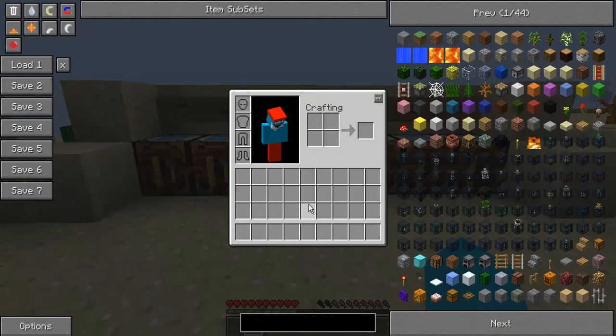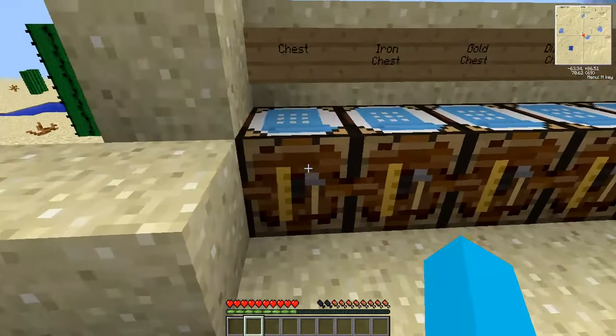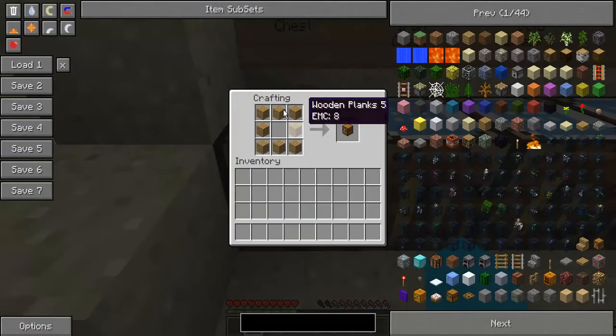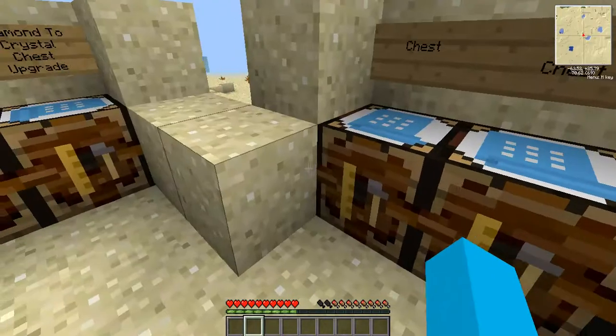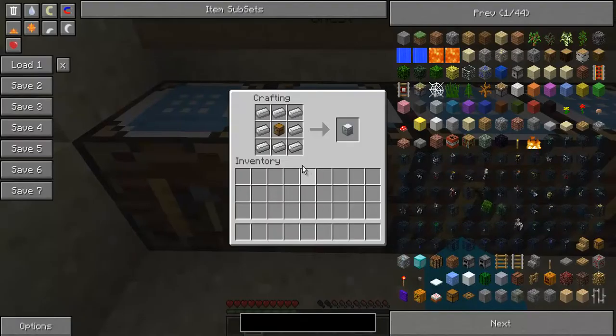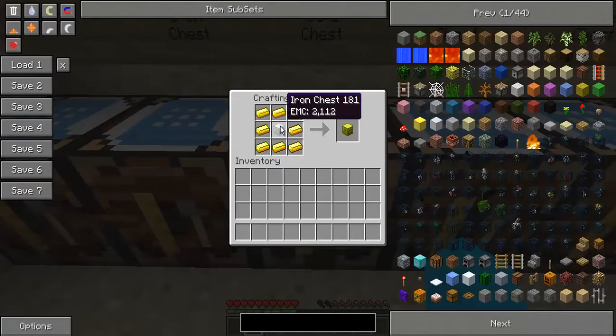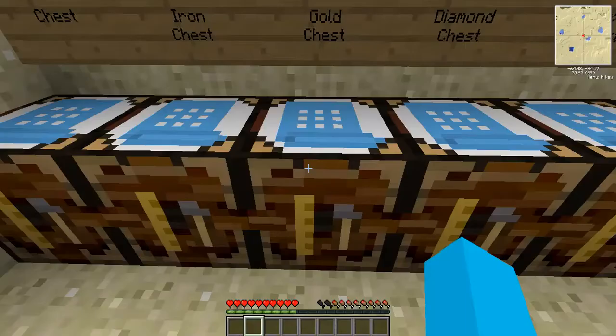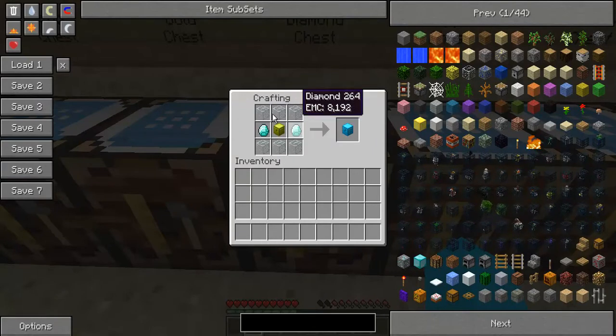For those of you already familiar with the Iron Chests mod, you'll note there are quite a few different chests with varying different capacities. You've got the normal chest made with eight wooden planks. The iron chest is made with a chest surrounded by iron ingots. The gold chest is made similarly with an iron chest and gold all around. And the diamond chest is made with a gold chest, a couple of pieces of diamond, and six glass — not eight diamonds.